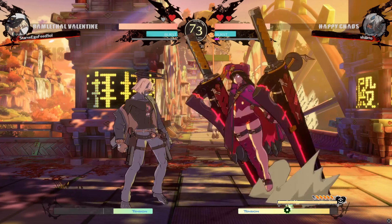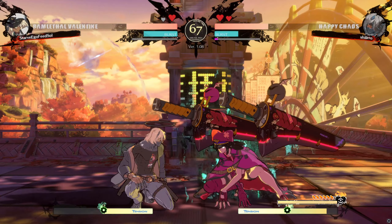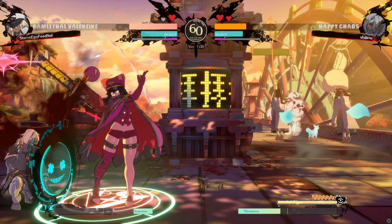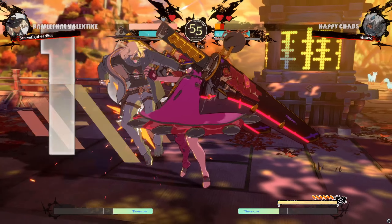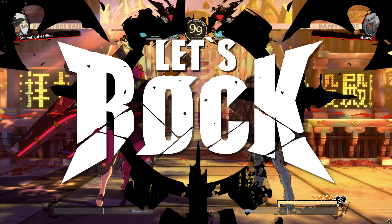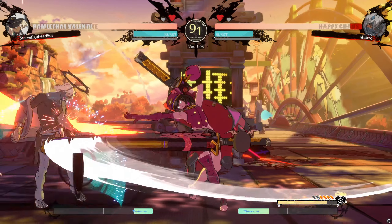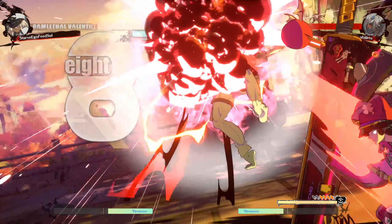I always circle back to Street Fighter V because I know most of the characters and how they function pretty well. There's no character I play against where I have no idea what they do — except maybe Dalsum. I know what all their special moves do and most of the command normals. So if I see them abusing one button, one command normal, or one special move, I feel like I can develop a pretty good game plan around it because I understand how it functions and what the opposing character needs to do to win.